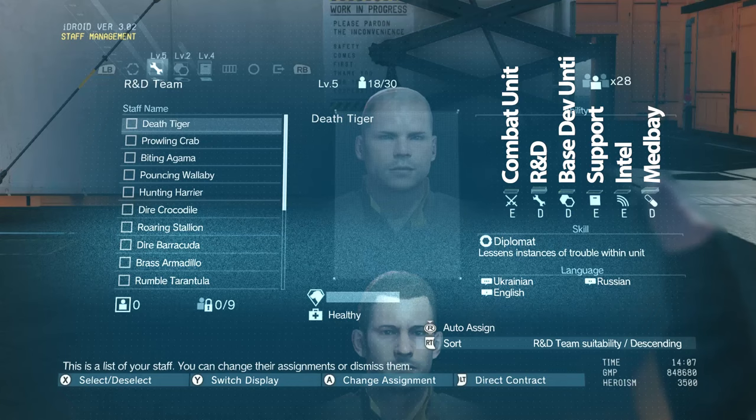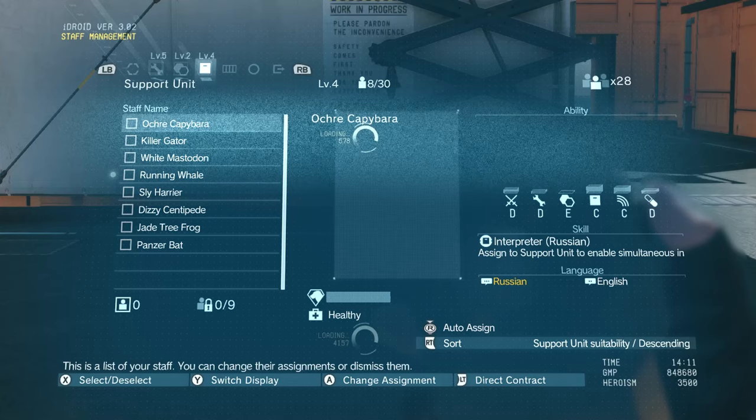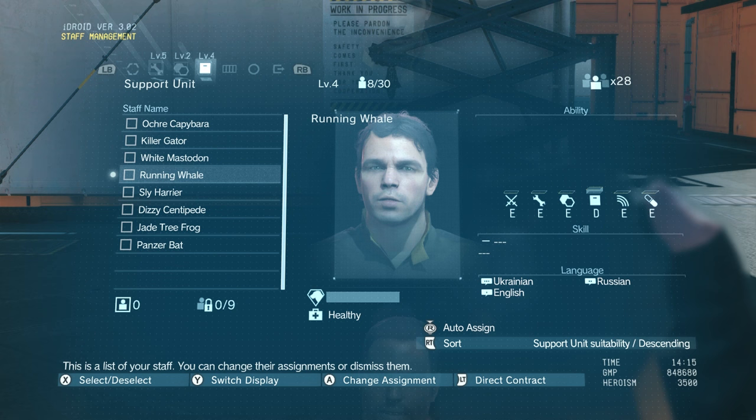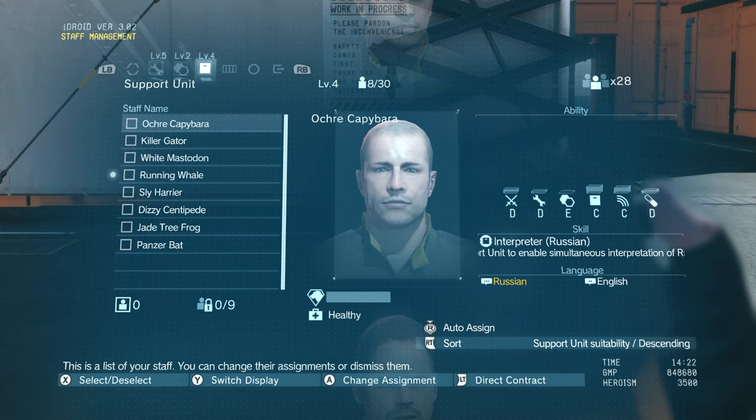You can also see the language that each character speaks — it might be important to have someone who speaks more than two languages on the support team in certain situations. There's also the specialist skill. For example, Okray Capybara is also an interpreter — not only does he speak Russian and English, he can actually interpret them. So he's assigned to my support unit because he'll be able to simultaneously interpret any Russian spoken to Snake out on the battlefield. You can see he also has a support skill of C, which makes him higher than anyone else on the list.